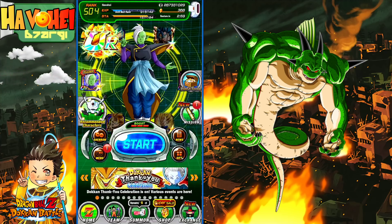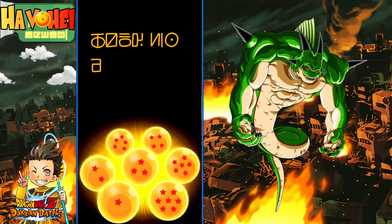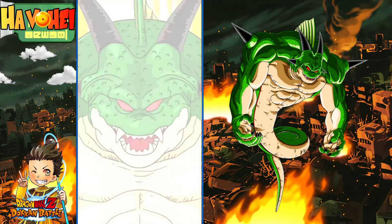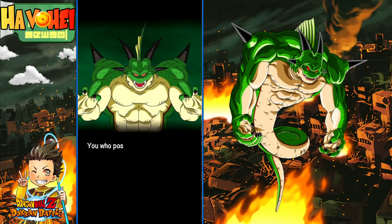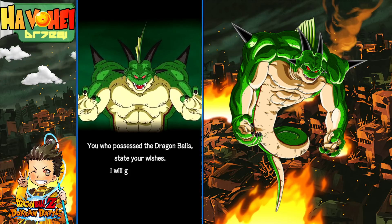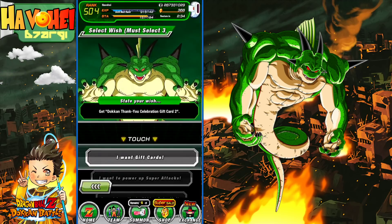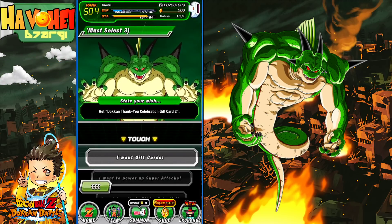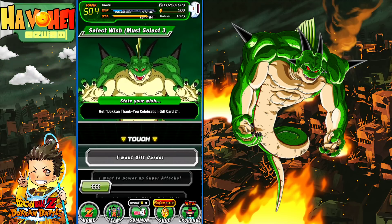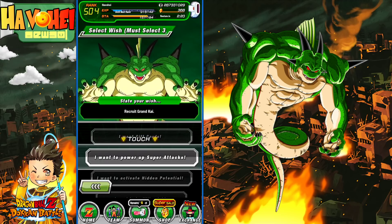Let's go ahead and summon Purunga. State your wishes. So the three that I want: I do not even want any more gift cards, because I've literally opened all four paths on every single unit on the gift cards. So I do not want any more gift cards. Power up super attacks — yes, we're going to do some Grand Kais there.